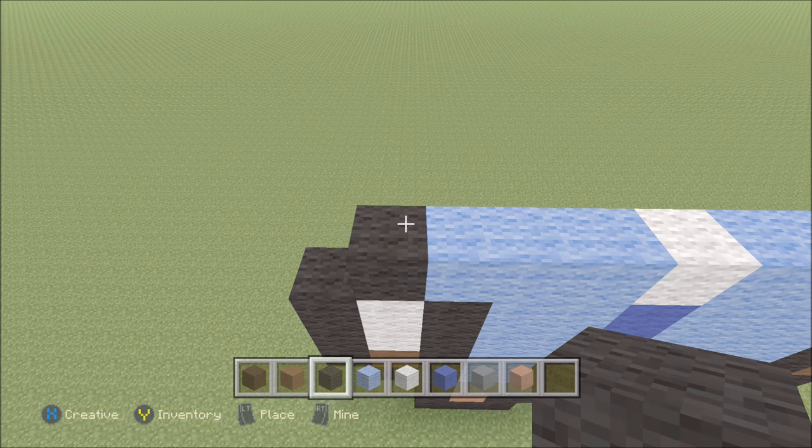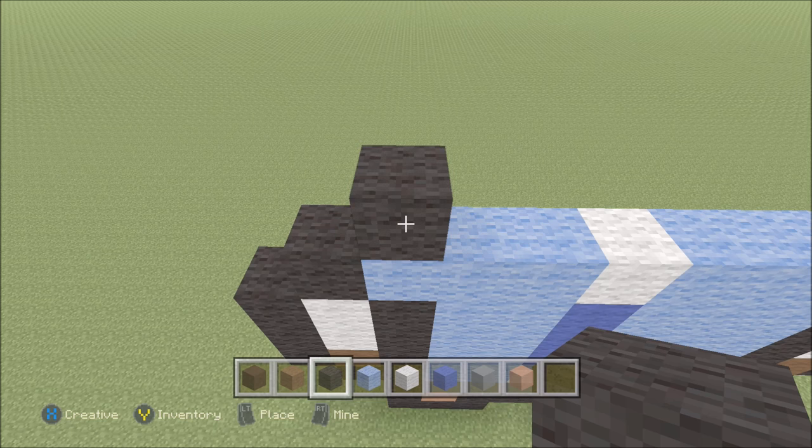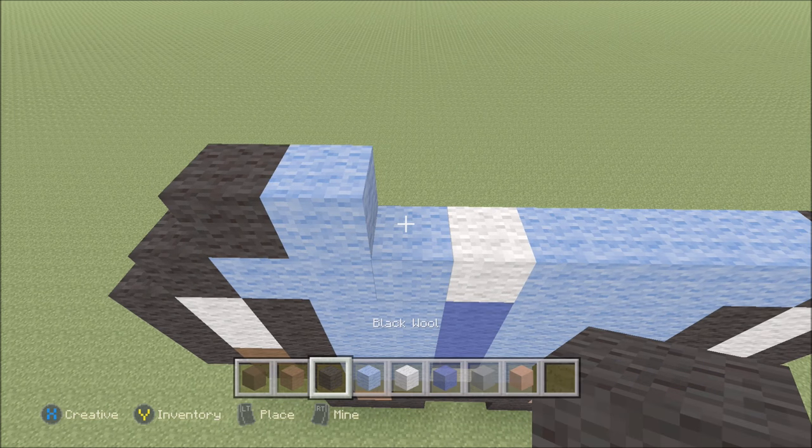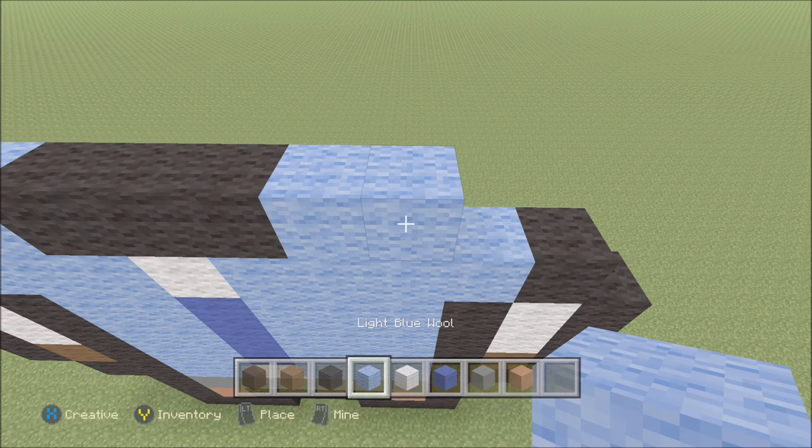Go ahead and move up. Move in one space from the left so above this first light blue build up with a black. To the right of it add a light blue, and then three black, one, two, three. Two light blue, one, two, and then a black.